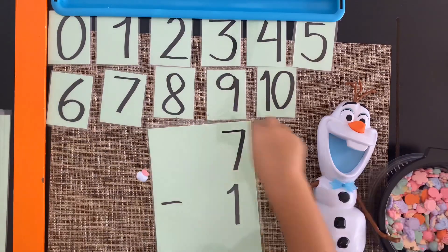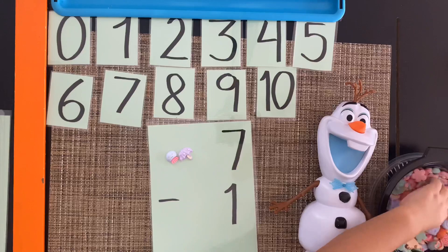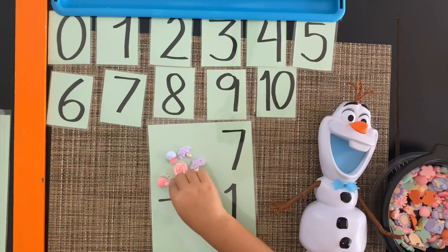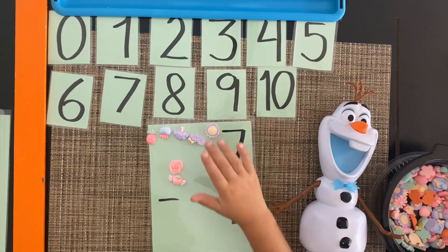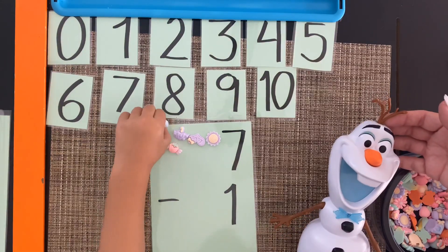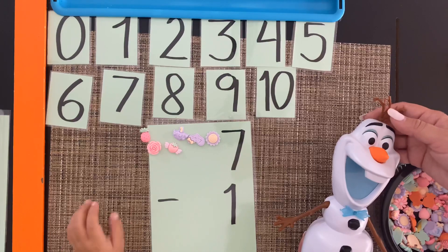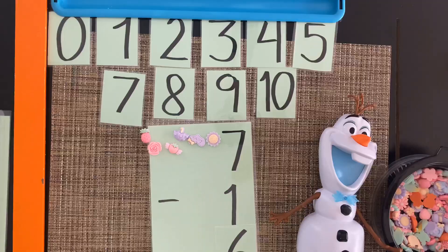The next one is seven minus one. Seven pieces of candy, and I give Olaf one. How many do we have left? Six. Seven minus one equals six.